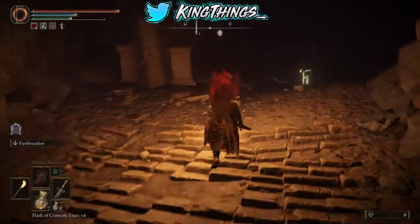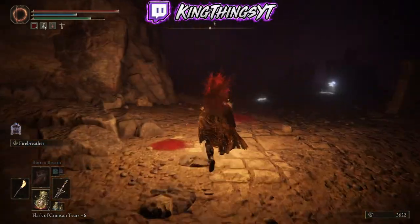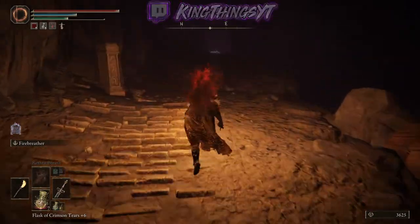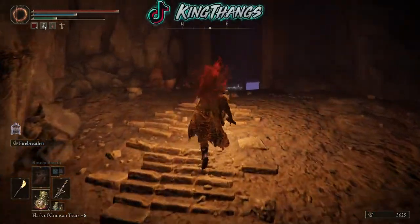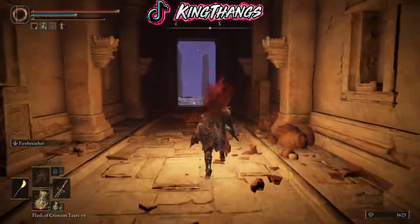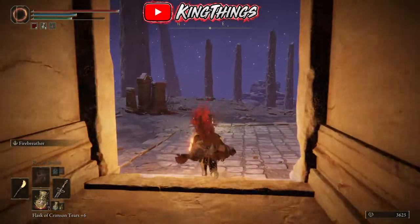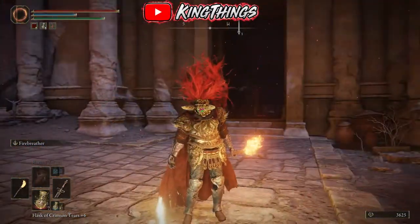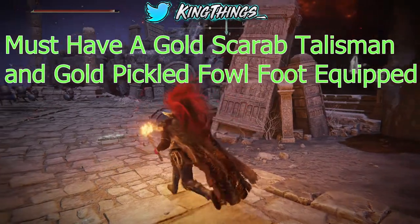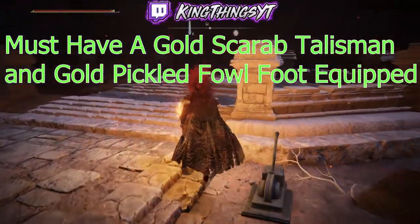Follow up these stairs, grab the runes. And I think it's up here — I'm pretty sure it's up here. Here's a Lost Grace — I know somebody's chasing me. Yeah, we're going to rest right here. Alright, so once you have everything equipped, you're going to go up to this boss here.